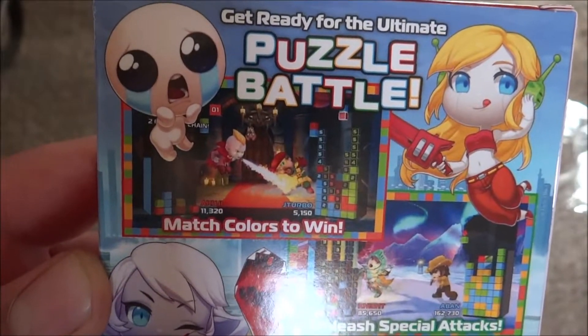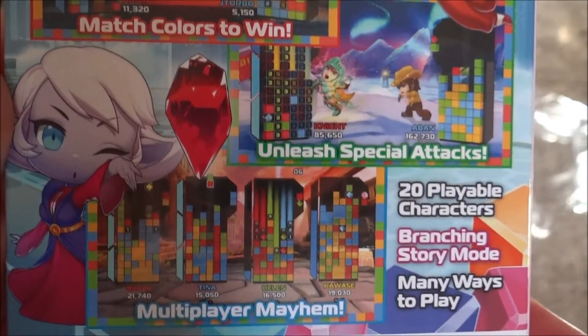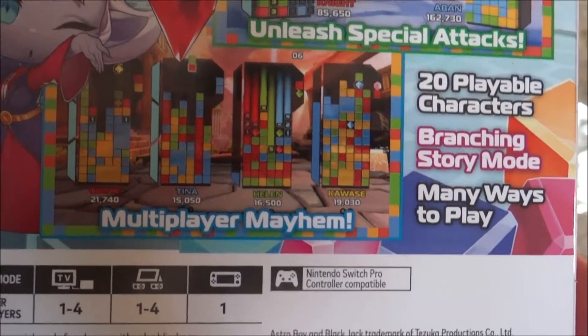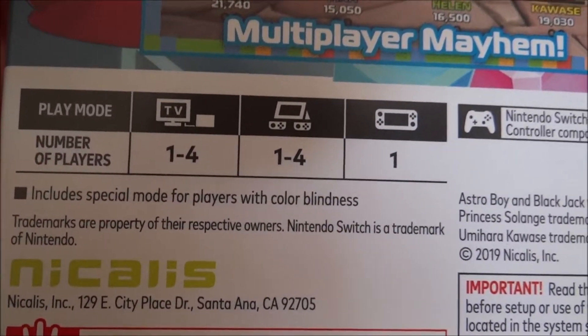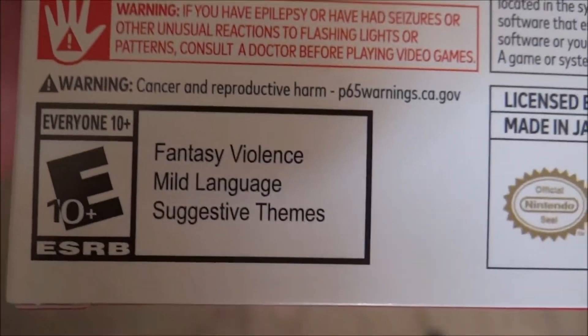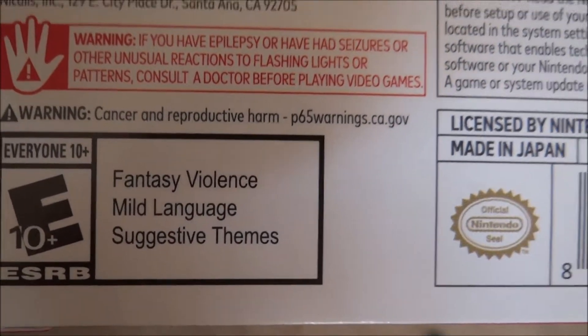Let's go ahead and read and see what we got here. Get ready for the ultimate puzzle battle. Match colors to win, unleash special attacks, 20 playable characters, branching story mode, many ways to play, multiplayer mayhem. Number of players: one to four. Includes special mode for players with color blindness. Everyone 10 plus — fancy violence, mild language, suggested themes.